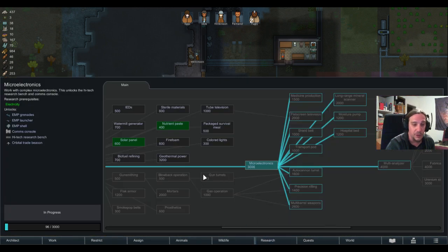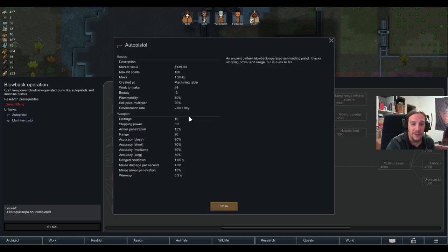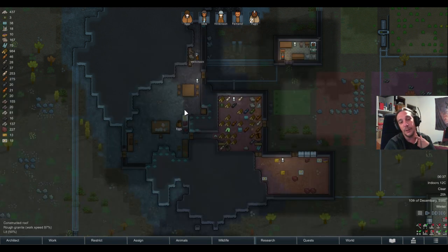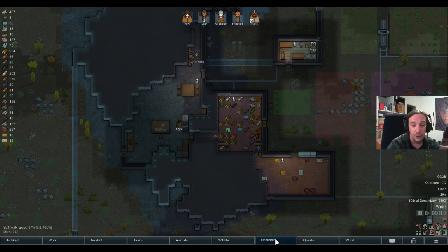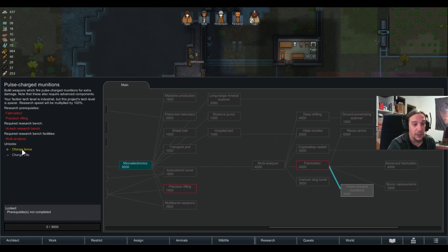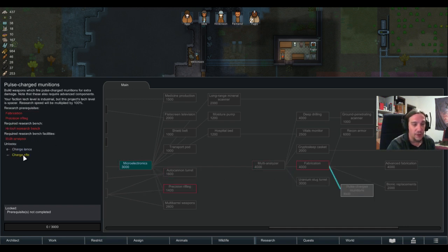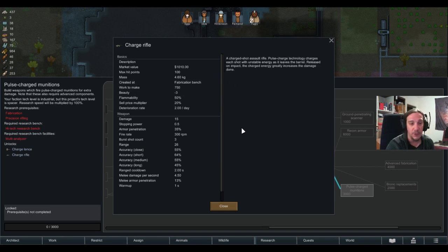Being way stronger than most handheld weapons — for example, the machine pistol does only 6 damage. Automatic weapons below the assault rifle have way less damage and are thus inferior to it. So the only real contenders to the assault rifle are the charge rifle and possibly the charge lance. The charge rifle has one direct drawback, quickly explained without going too deep into the numbers: its range is only 26.